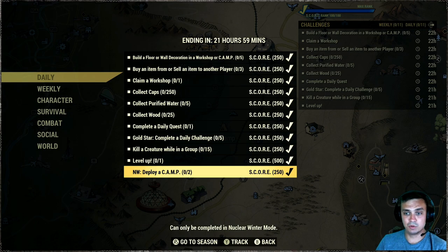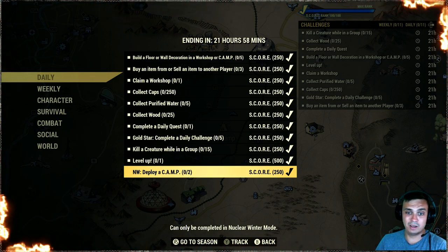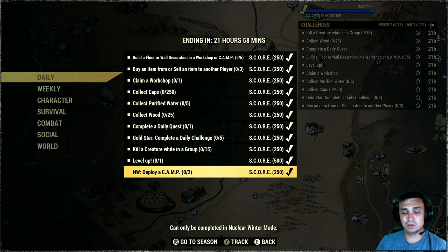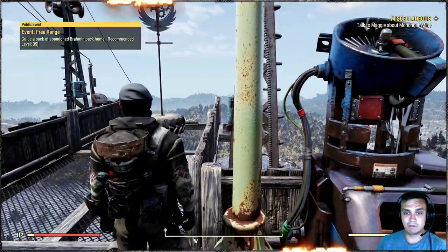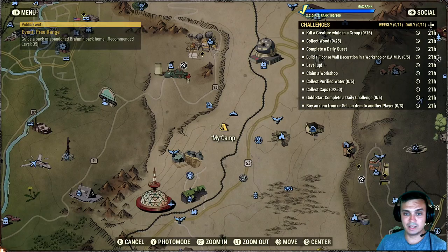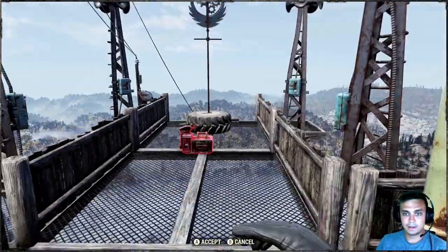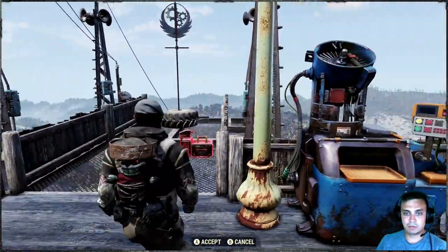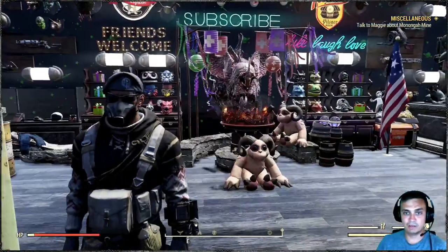The nuclear winter deploy a camp challenge is actually pretty easy. With the auto-completion bug you might want to stay out of the NW button. Once you get into the lobby and then the actual match, I'd recommend spawning away from everybody. Then, the same way you drop your camp in adventure mode, you have to do that twice in nuclear winter. Then you can leave or fight for first place.